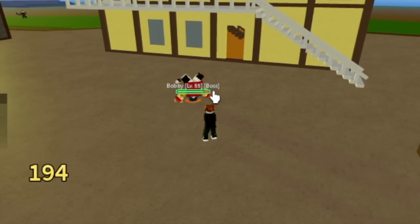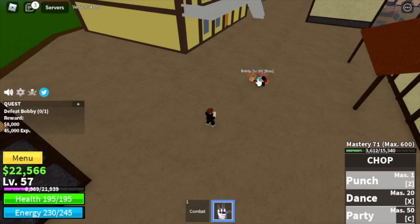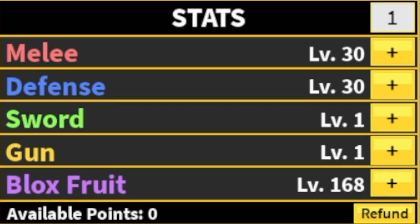We're going to use our final skill, the Party. Yes guys, we've unlocked all the Chopfruit skills at level 55. But don't worry, I'm going to show you the real power of the Chopfruit later. Stats: Melee 30, Defense 30, Blackfruits 168.